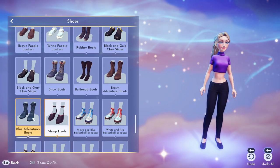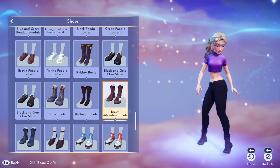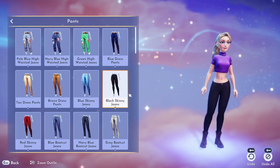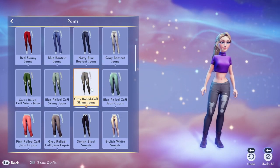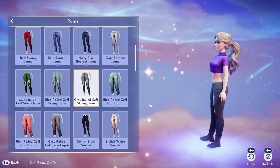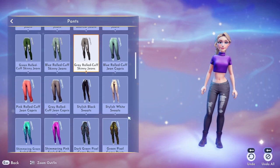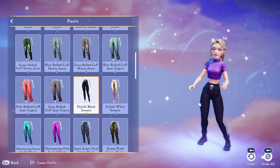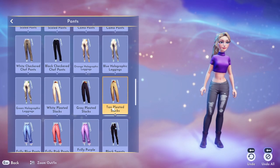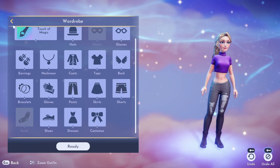There are a ton of cute options under the shoes and I choose the brown adventure boots — yes, girl, slay! Then I changed to some ripped jeans which are a lot more me. I really love these — they're super cute and go with the boots and the crop a lot better than the other pants. They do have other cute styles too — more athletic options — but I go back to those ripped jeans because that's my vibe.